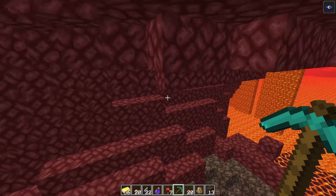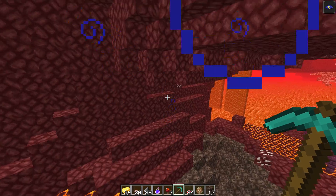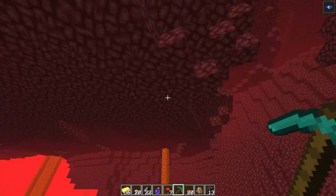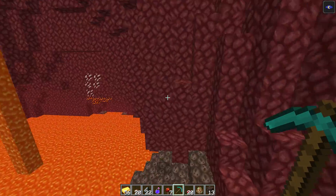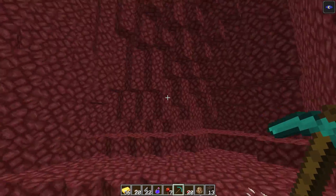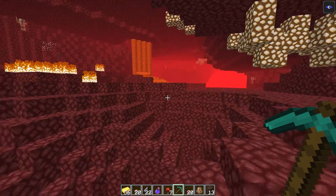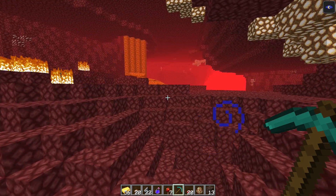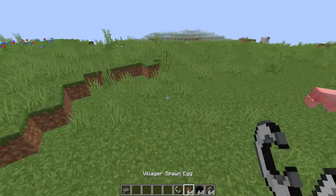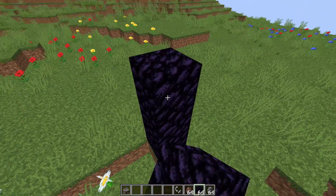Way number one, which works for any version of Minecraft: go into the nether with a render distance of at least 12 chunks. Use a night vision potion or full bright mode and find nether quartz on the walls, on the ceiling, and on the floor. If you want to mine much more nether quartz than normal, use a pickaxe with Fortune — that's very important.